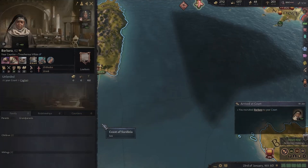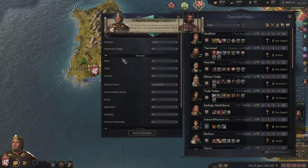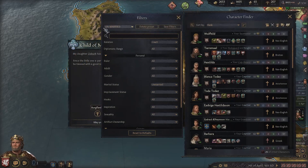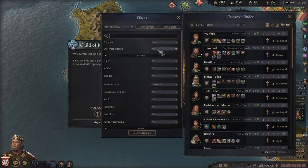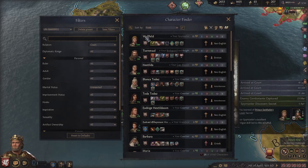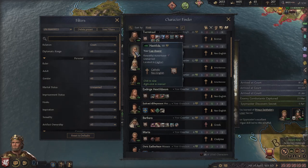Now we have three more free courtiers. Press the C key or the character finder, and I've prepared a filter called 'unmarried' which shows courtiers who are old and unmarried. Here you have all our unmarried characters.